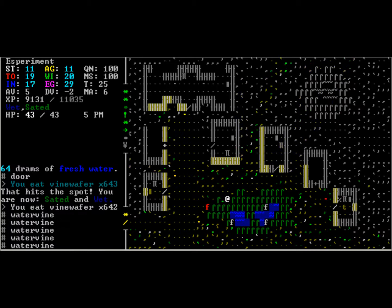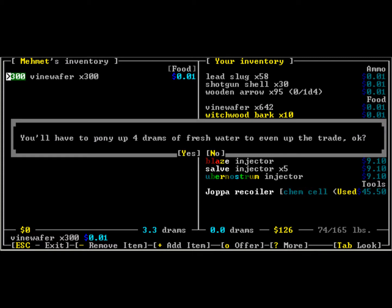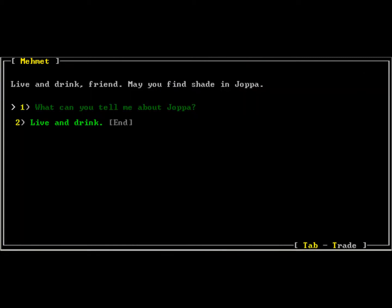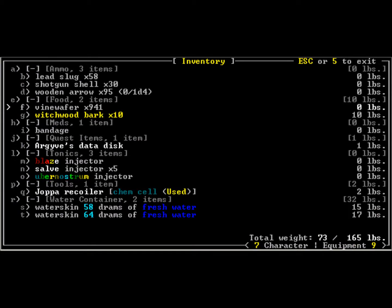One thing I realized later that I should have done is come over to these guys and buy them out of all their water vines. There's a button I could press to instantly get all of it, but I don't know what it is. I'm actually losing 0.7 drams of water, but I don't care so much. He doesn't have anything more to trade, and we have far more water vines than we know what to do with.